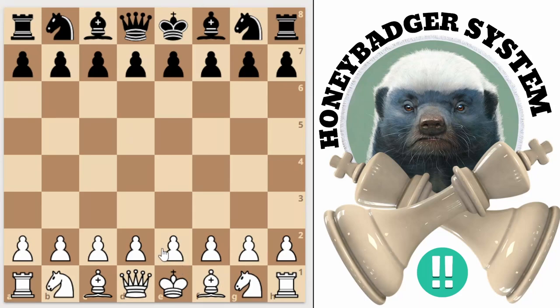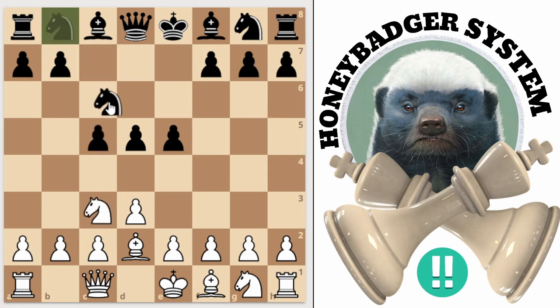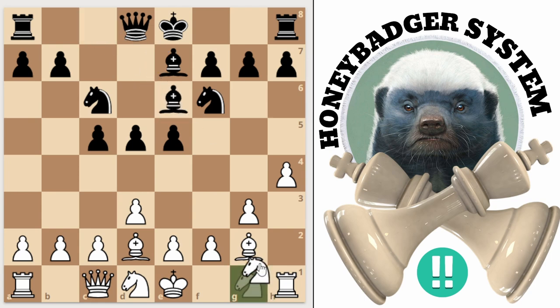Let's look at queen side castling in the Honey Badger — when your opponent castles queen side. So just make some opening moves here. Whenever they do this and they haven't castled queen side yet, it's a good chance that they're going to castle queen side.